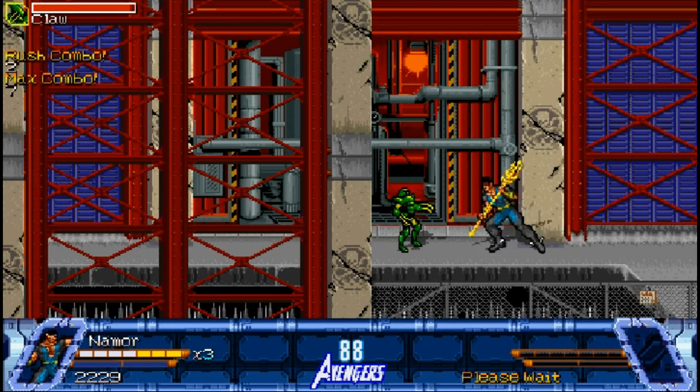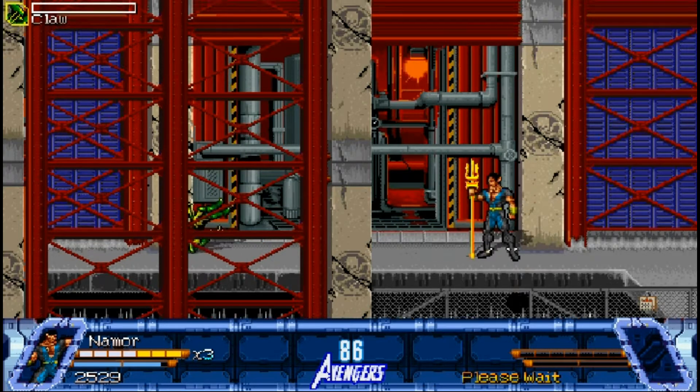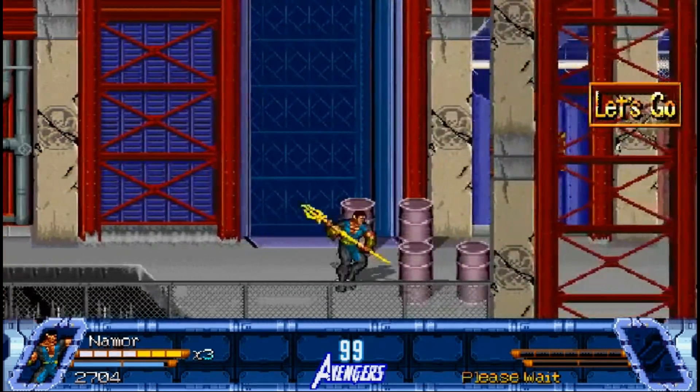In addition to the Sub-Mariner's charging uppercut attack, you can also shoot a wave of water which is good for stopping enemies that are charging at you as well. So he has a lot of options for the new enemy type, the claw.